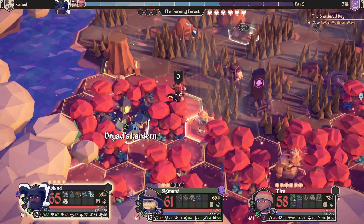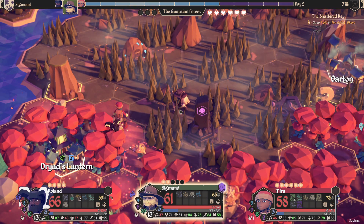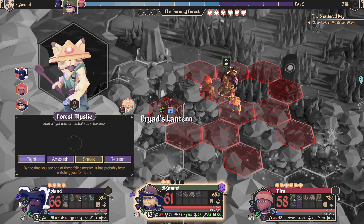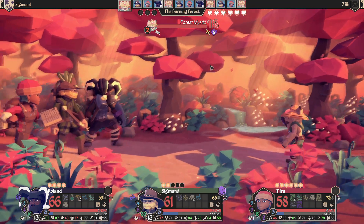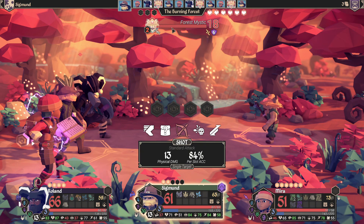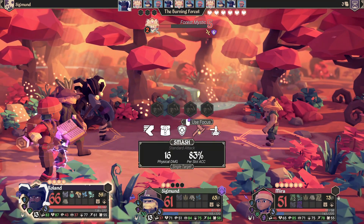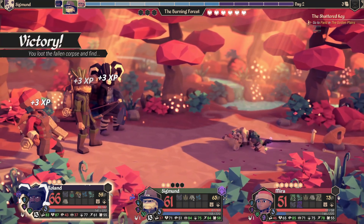A new day is upon us — we're actually only on day 2 surprisingly. Here's a level 2 enemy; since some of us are level 3 the level 2 enemies aren't too bad. A forest mystic — looks like a cat in a hat. He's got 18 HP and pretty high resistance, but the evasion is really aggravating. I can't believe we hit him — that's pure dumb luck. Him shocking us means we have almost no chance of getting a perfect hit. That's a pretty dirty combo — I can see how in large numbers that would be really frustrating.